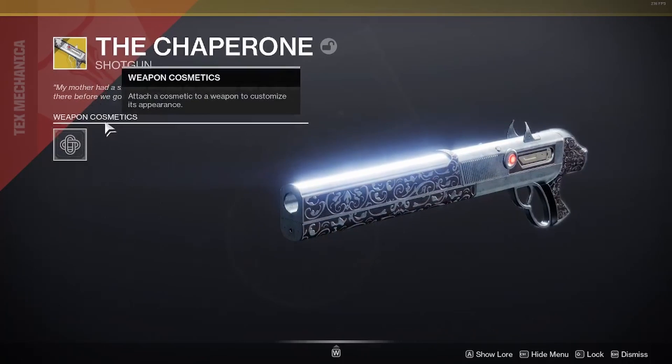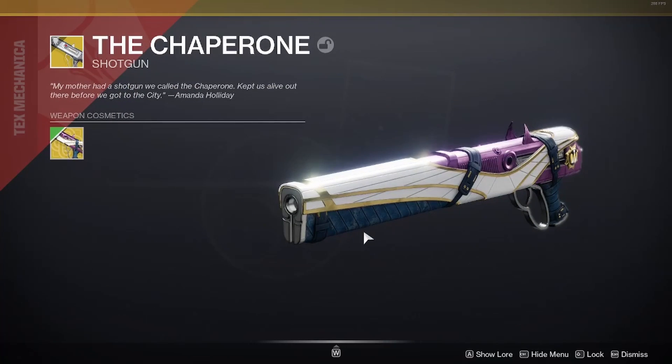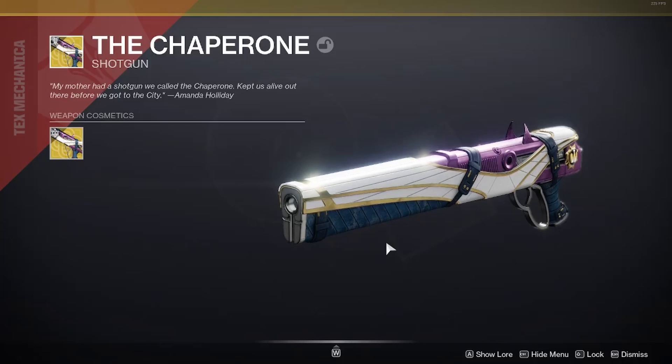Go to Appearance and the subscreen under Weapon Cosmetics. Hover over the ornament slot — you'll see the Queen's Guard weapon ornament currently equipped. You can preview it, and if you like it, just apply it. You have now changed the appearance of the exotic shotgun The Chaperone.